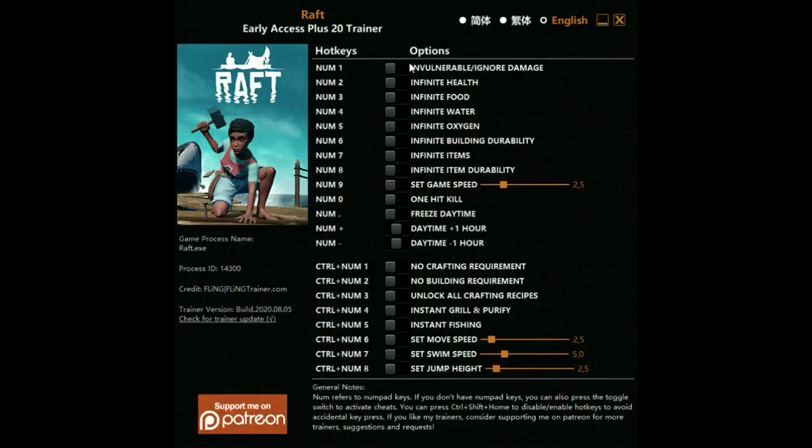Basically to turn on the hacks we have to press on all of these: ignore damage, infinite health, infinite food, infinite water, infinite oxygen, infinite building durability. We have to do this while we're in the game — if we're not in the game at the same time as we're clicking these buttons, it won't work. Set game speed — don't do that one. One hit kill, freeze day time — I'm just going to do all these.